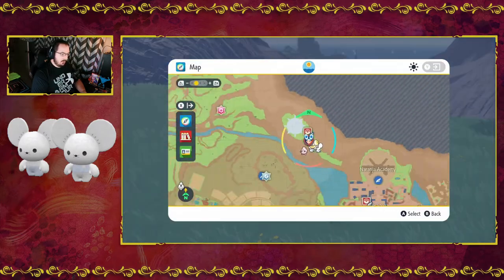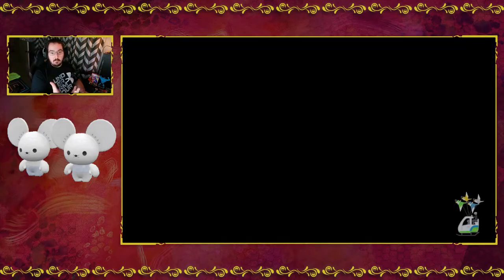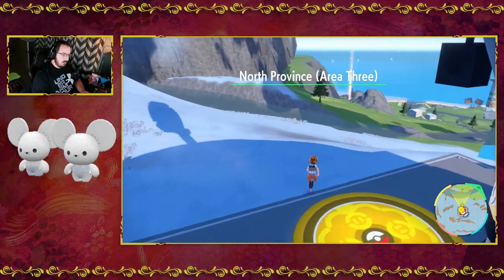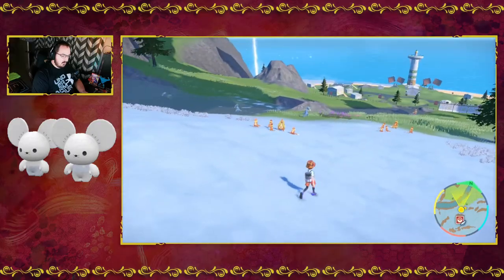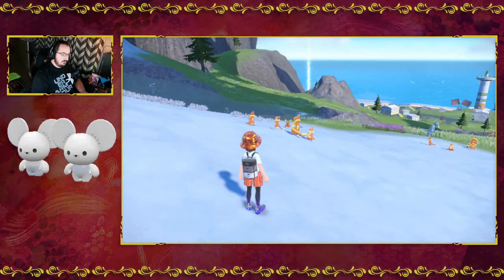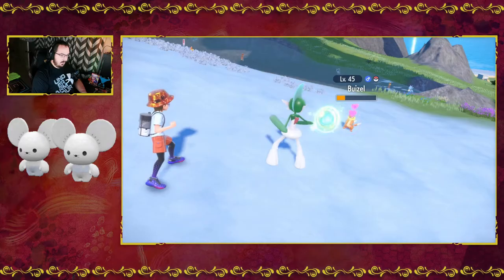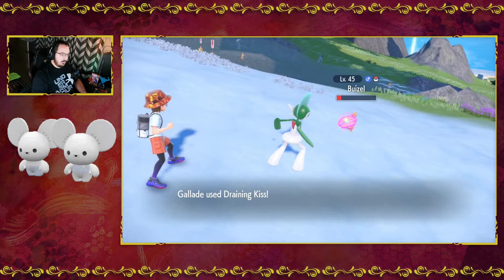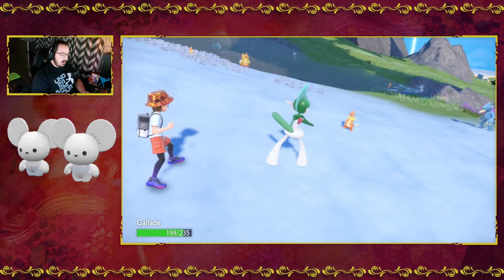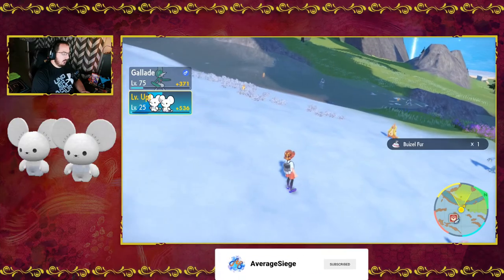Now what we're going to do is travel up here and find a strong Pokémon to fight and knock out, so the Tandemouse actually gets the XP and levels up from the battle. A level 45 Weasel should do it. We're 30 levels higher than it, so it shouldn't be an issue — it'll just take two hits. We'll knock out this Weasel, and then our Tandemouse will level up to level 25.